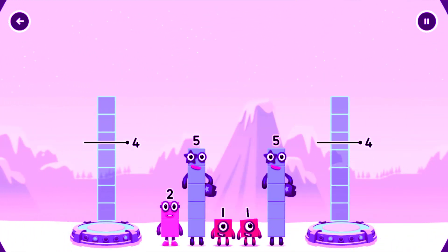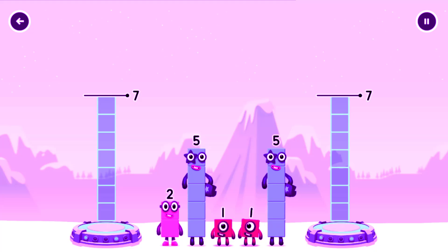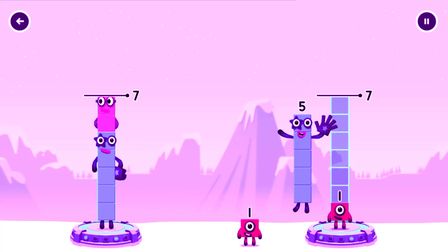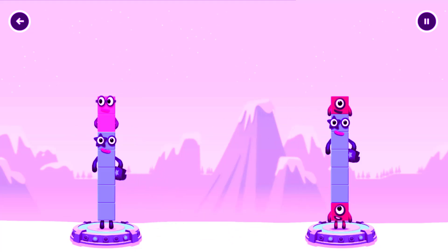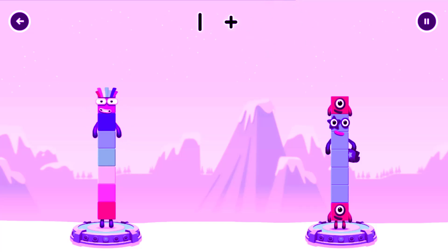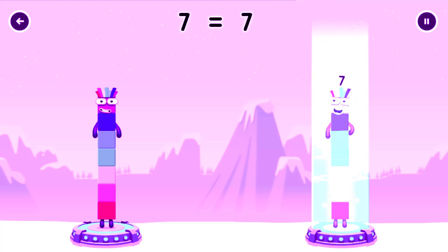Share the number blocks evenly to make 2 groups of 7. 5, 2, 1, 5. Correct! 5 plus 2 equals 7. 1 plus 5 plus 1 equals 7. 7 equals 7.